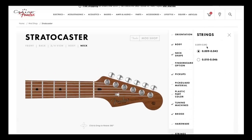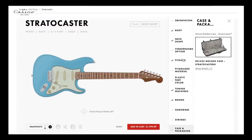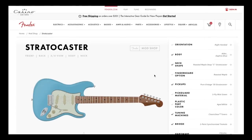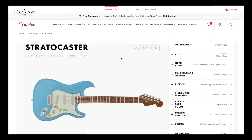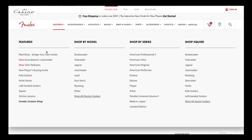Strings — I want nines, give me the option for nines right there. Case and packaging — the deluxe molded Stratocaster case. Add to cart. I'm watching it happen — there it is, it happened in real time. Ladies and gentlemen, that just happened in real time. I'm pretty happy with that. I've got that in the cart, but let's build another one — why not.